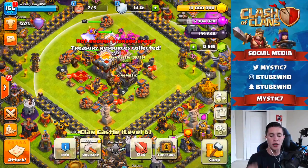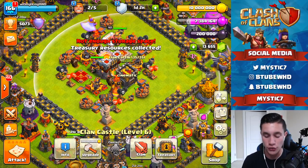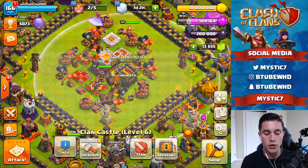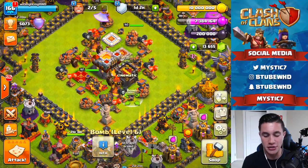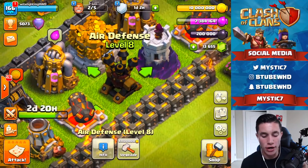Wait, first I just want to collect our treasury — three, two, one, BAM! And by the way, I got some comments on the last video: I know my gold and dark elixir is full, but if you go in your treasury it stays in your treasury — it doesn't just waste that loot. So that's still in the treasury.